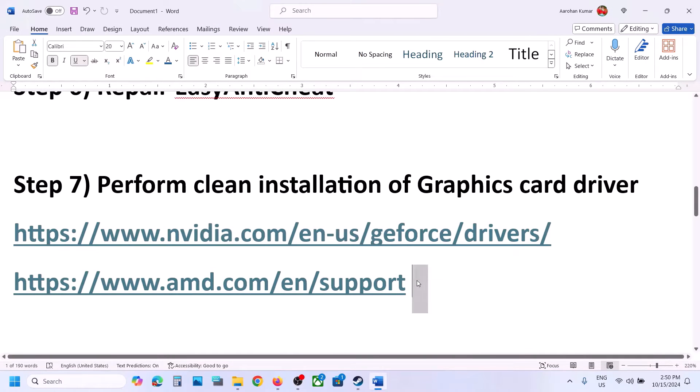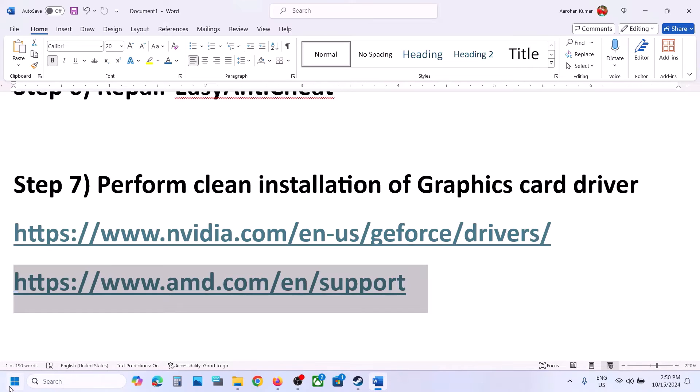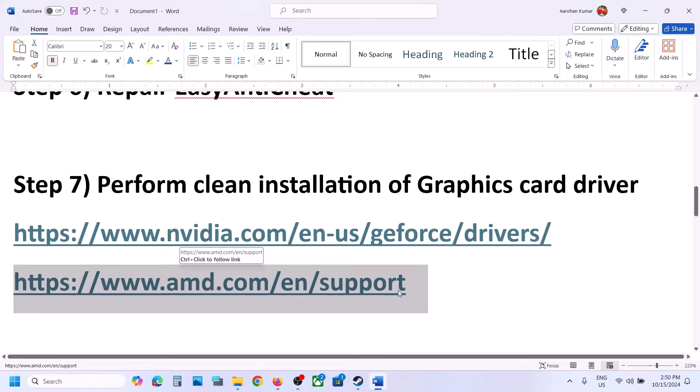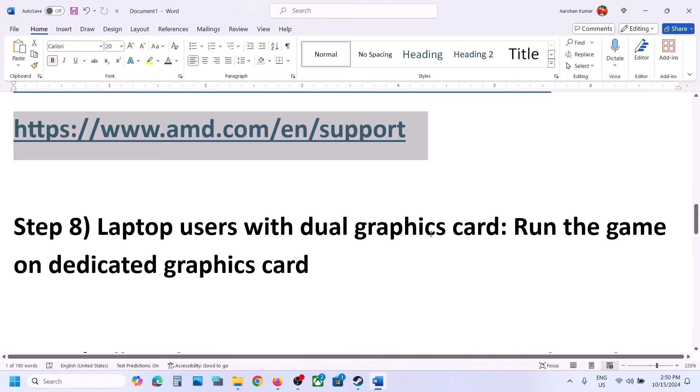If you have an AMD card, first uninstall the current graphics card driver installed on your computer, then restart the computer. After the restart, go to the AMD website, select your graphics card, install the latest driver, restart the computer again, and then launch the game.